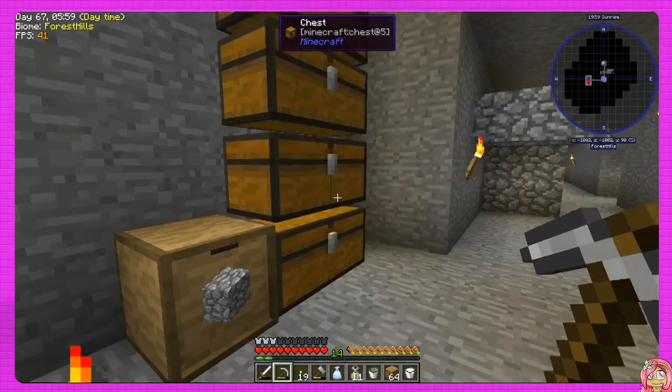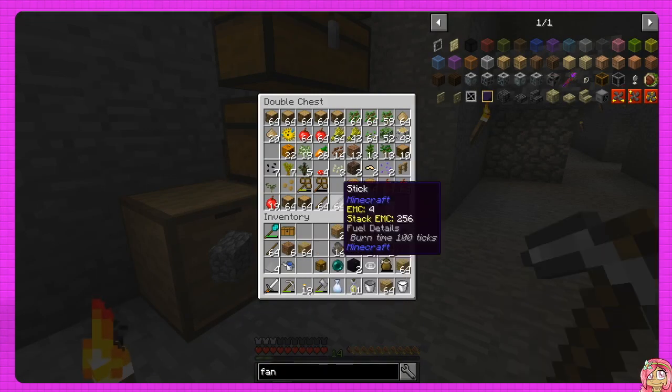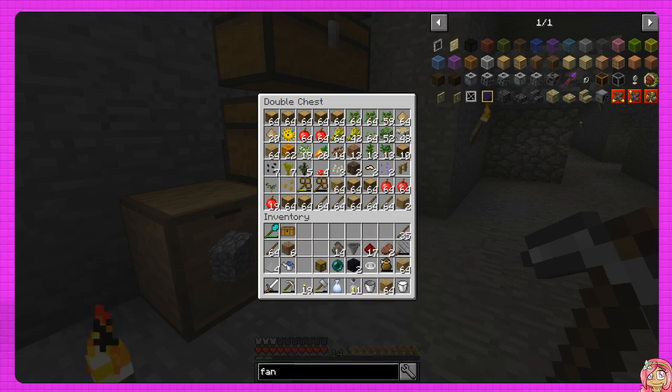We've got a ton of wood because I left that oak sapling in the bonsai pot, and yeah that gave us a ton of wood and sticks and all kinds of stuff. Too bad we can't make the sticks back into wood, that would be cool, but oh well.